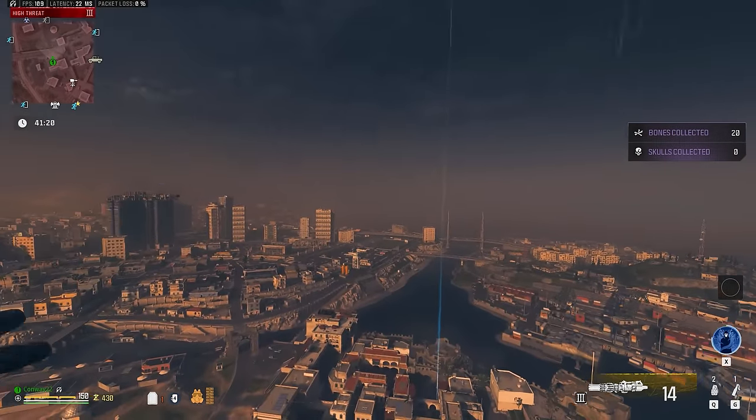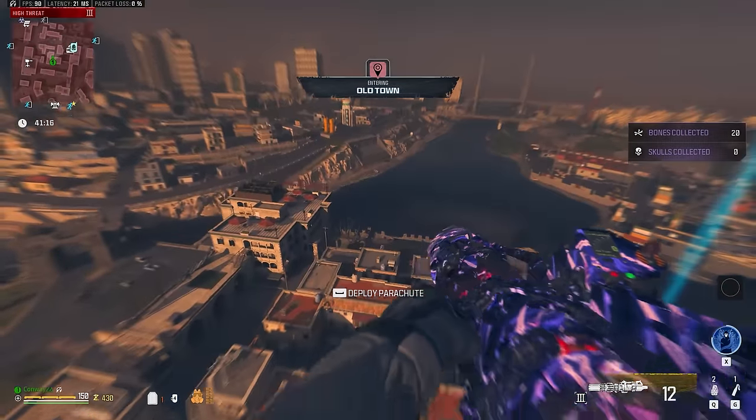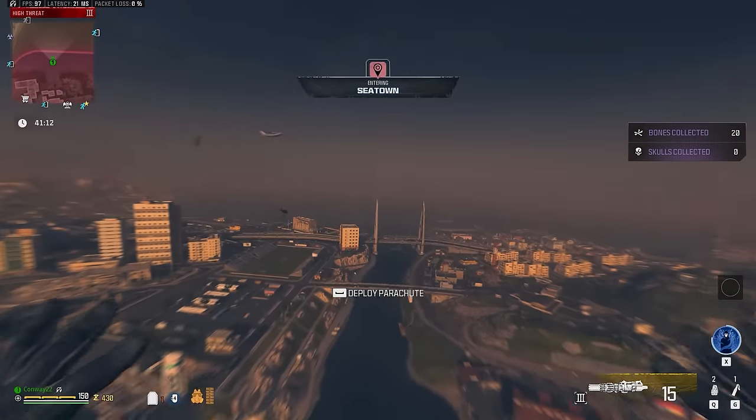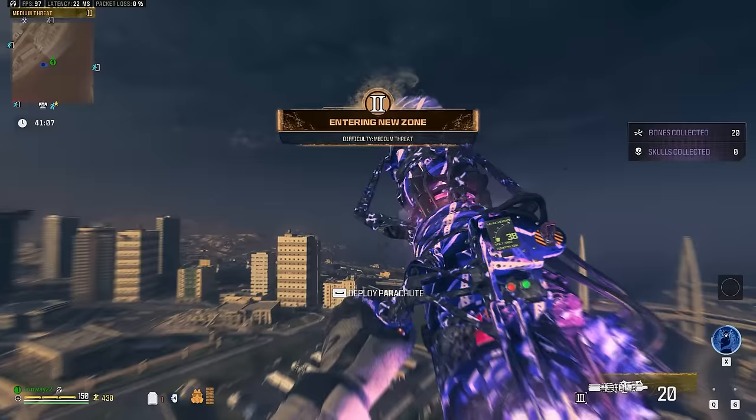Then instantly cut the parachute and hold the trigger again. Copy what I'm doing in the gameplay: you're going to shoot, free fly forwards, pull your parachute out, cut the chute, hold the trigger again, shoot, fly forwards again, and so on. And that's the Scorcher Superman.